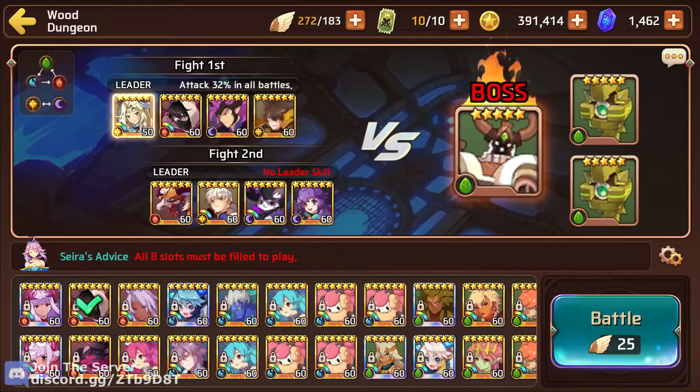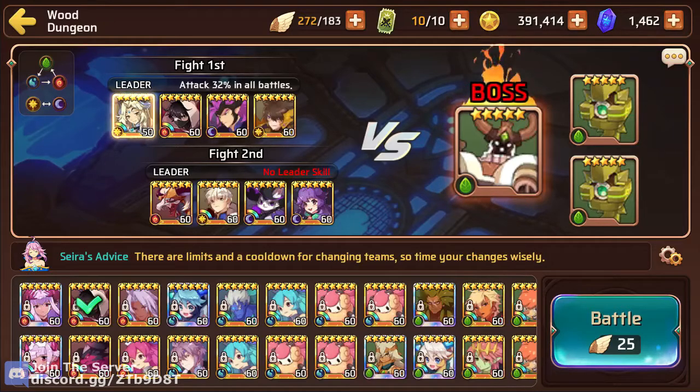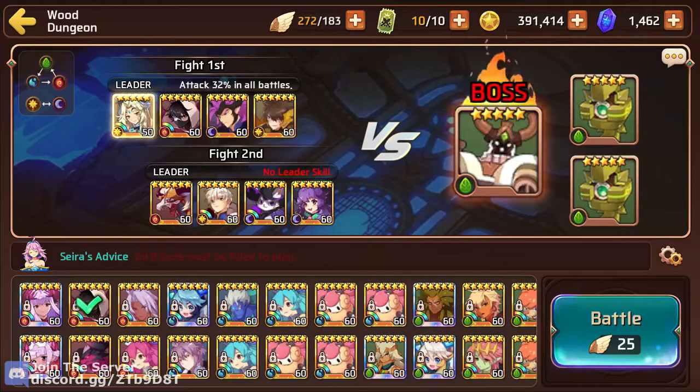So the wood colossus is a gimmick. The minion on the right side — so that's our right, his left — gives him an attack buff at some point during the fight. Now the wood colossus is pretty weak and he doesn't really do that much damage, doesn't have much defense or HP, but if he gets this attack up buff, he can just wipe you. It's pretty crazy, like it's insane actually.